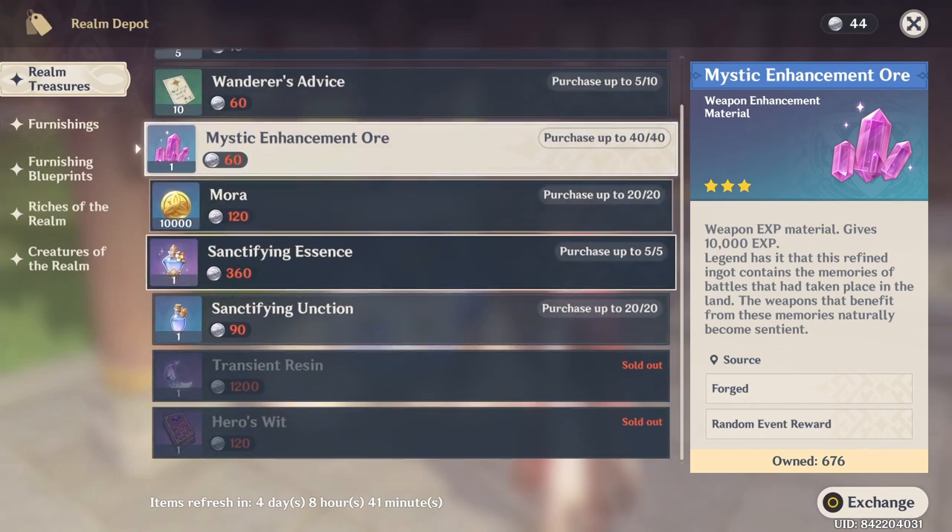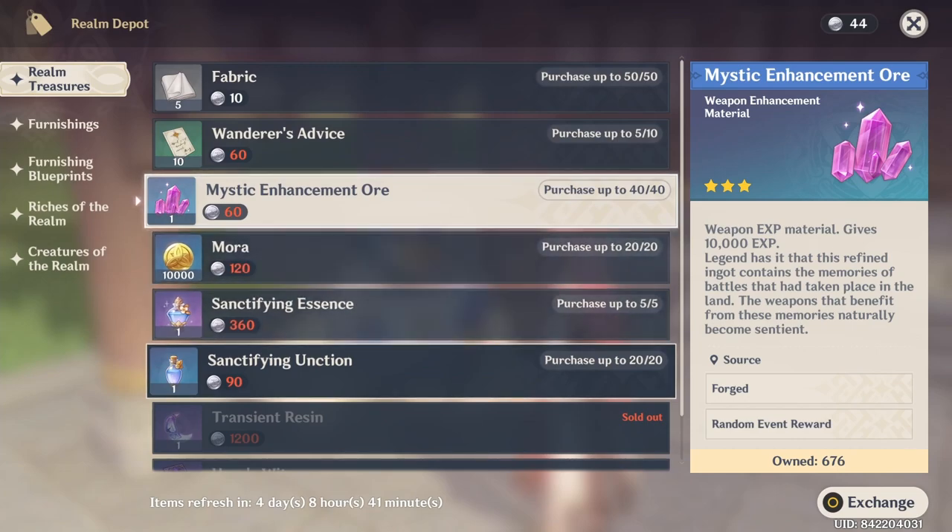To unlock the realm depot's 'realm treasures' tab, you need your trust rank at level 7. It might seem like a long process but it's really not. You can get your trust rank to level 10 within about two weeks without actively grinding — just do it on a daily basis. I'll show you what to do daily to finish your serenity pot and get primogems at the end of the video.